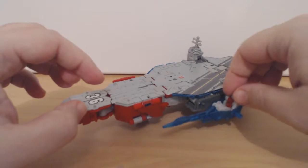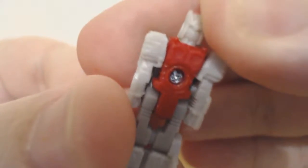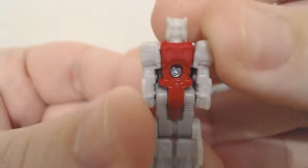He's Broadside in his aircraft mode, but let's have a quick look at Blunderbuss first. Here he is in his robot mode. There isn't much to him — he does have a bit of definition, but the definition doesn't really pop because there's no paint on him.